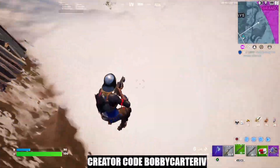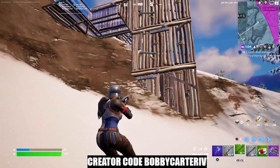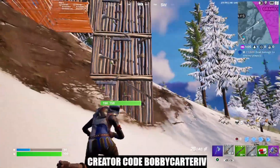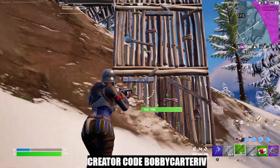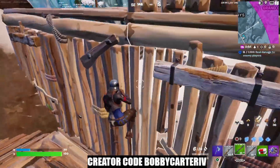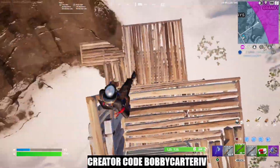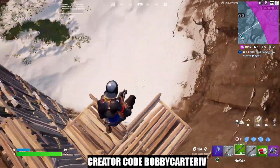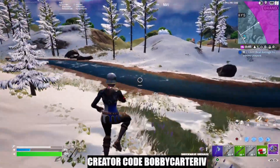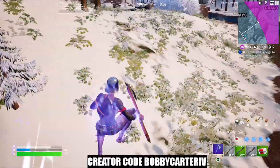Anyway, that's pretty much how you use the mantle ability. You can't mantle any wall you want — you can't just walk up like Spider-Man and start climbing any wall. But if you do build a wall, these wooden planks will be on it to grab. Just run right up and push your jump button to climb. That's pretty much it — hopefully this video helped. If it did, make sure to smash that like button and I'll catch you in the next one.